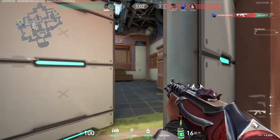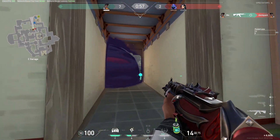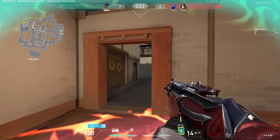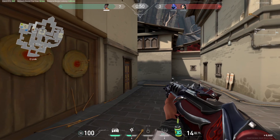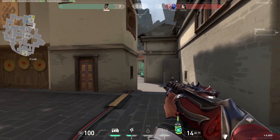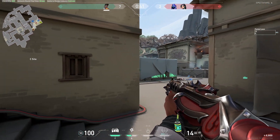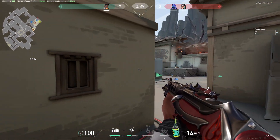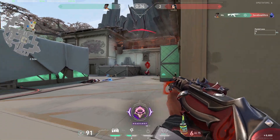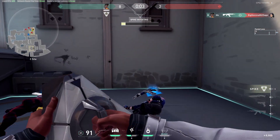There is one in Garage — I'll find one right here. I'll Molly Garage and hold like this. I'll walk up — don't see anything, getting close to right. Nothing. Sage is on site. Omen could be CT, but it's unlikely — I feel like he's holding me from CT. Nothing. Yeah, one's back sight. Sage could be in that corner. One enemy remaining — that's Omen dead, that's Sage dead.